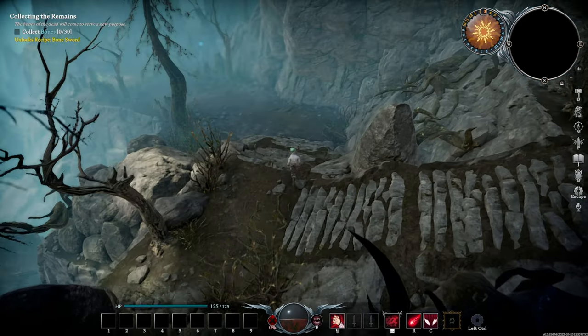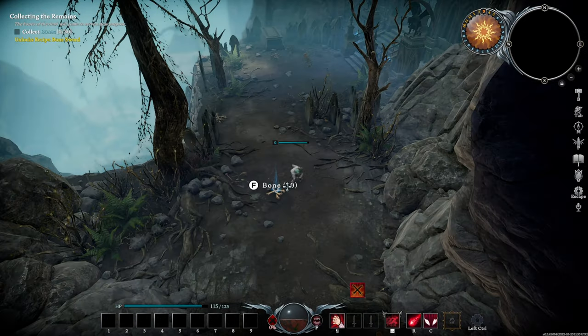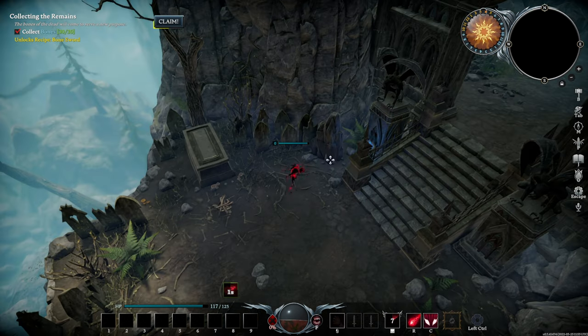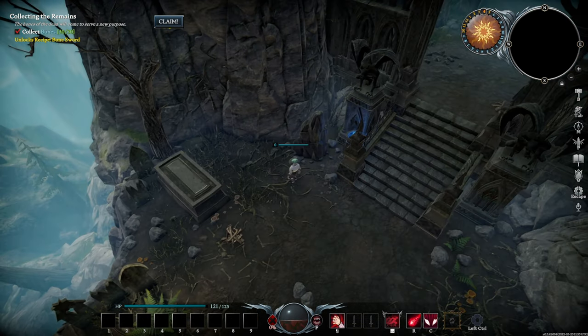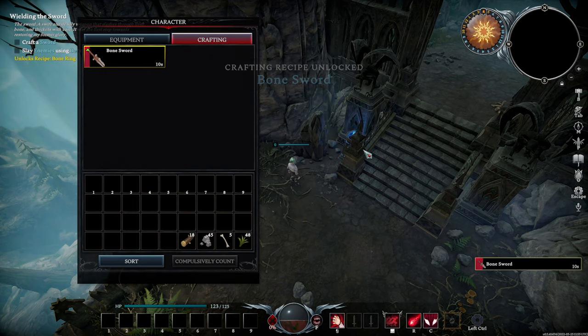First thing you want to do after leaving the starter dungeon is kill every single skeleton, ghoul, and zombie you see, because we are going to need as many bones as we can possibly get from this area. Make sure to hit these graves over here, they give some pretty good loot. As soon as you get 30 bones, click claim up here. Press tab, go to crafting, and craft yourself a bone sword.